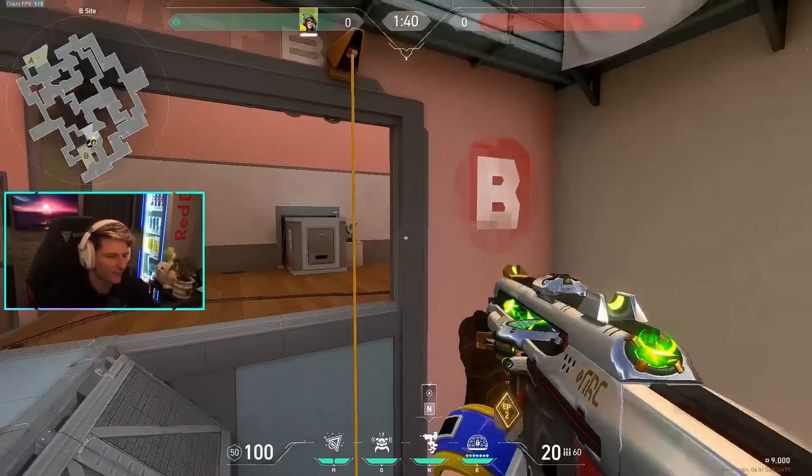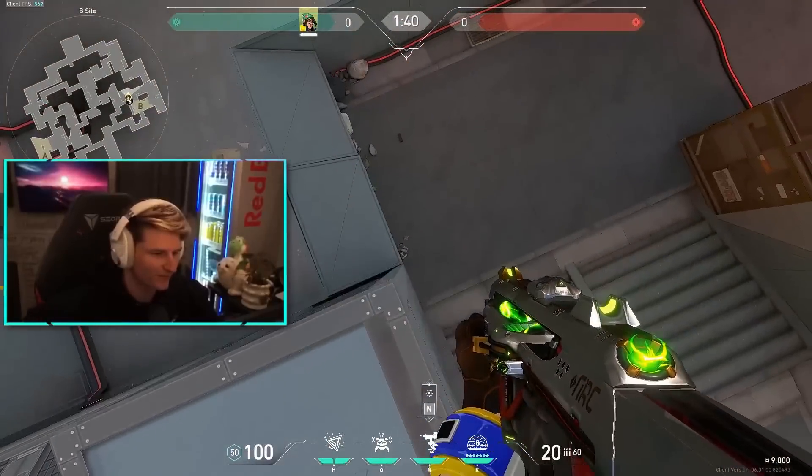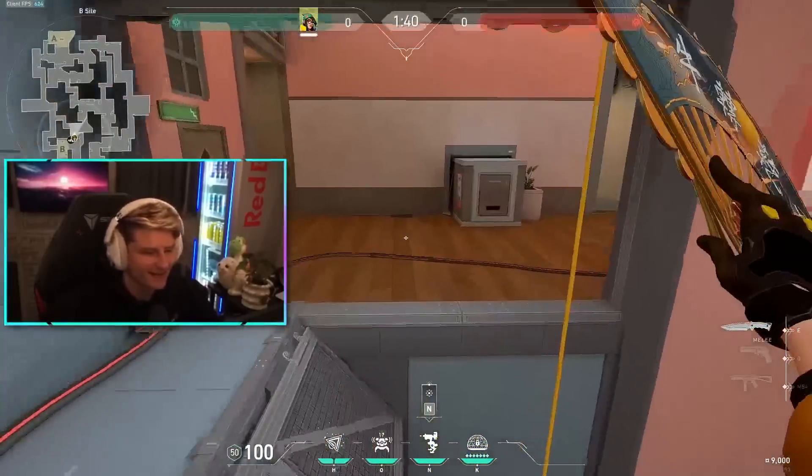If they come into B heaven and break your turret, you can either wait for them to peek or just swing them — because who expects you to come out of Rafters from this side? It's a very good place to play.